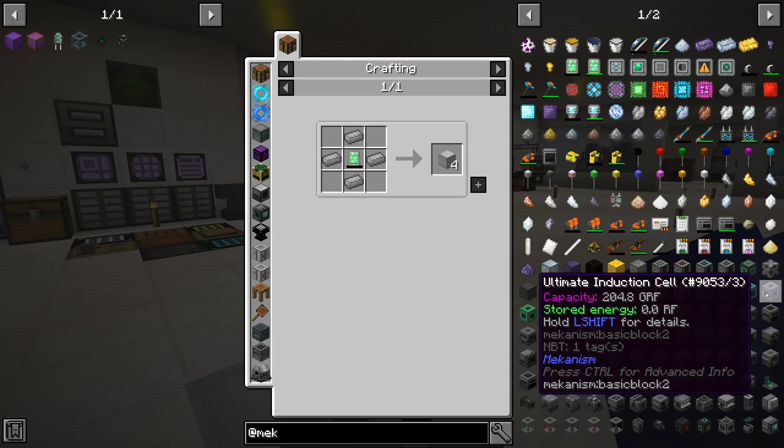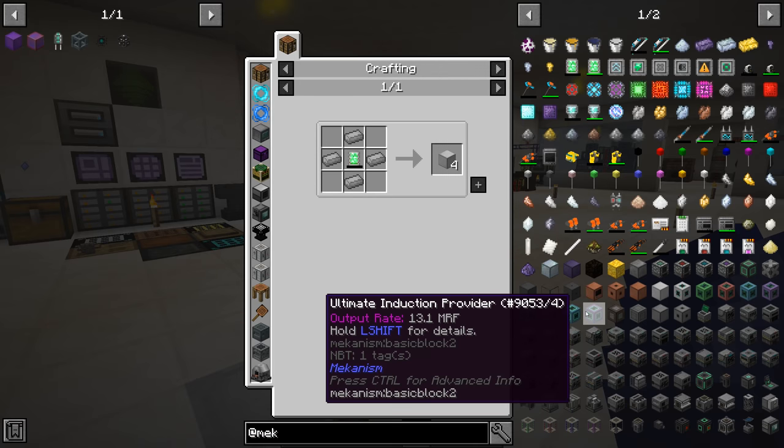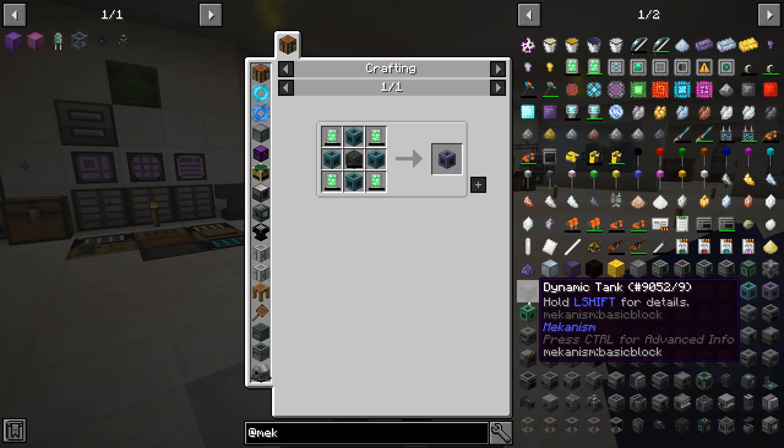The ultimate induction cell holds 204 giga RF - that's billion RF. We can add a whole lot of these ultimate induction cells to boost the amount of power stored, and add more providers to increase transfer beyond 13 million per tick. I'm thinking we make like four or five of them and throw them in there and just call it good for a while.